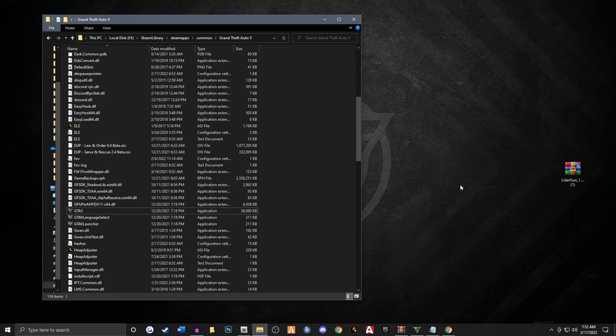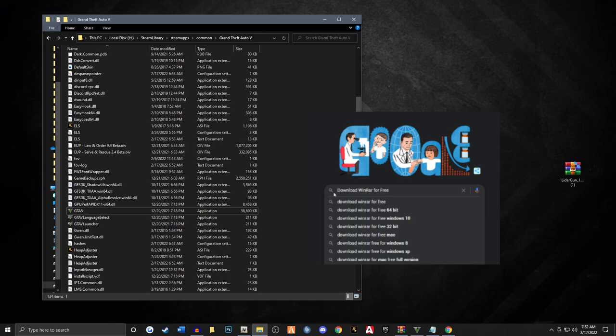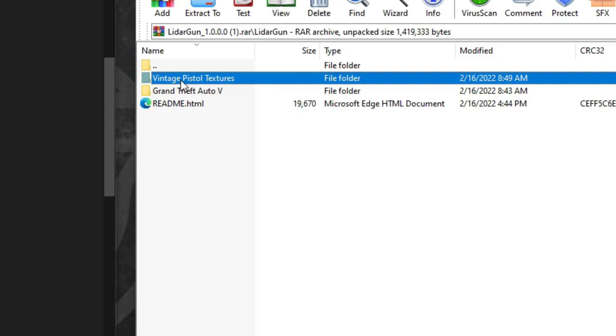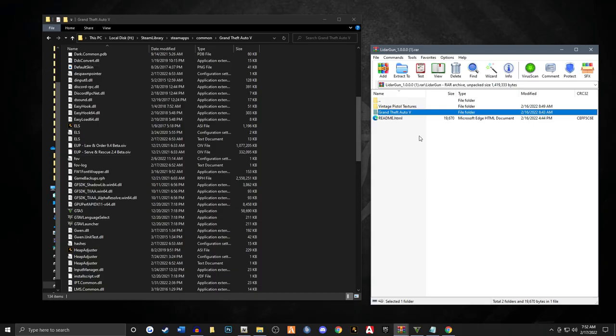We already have the download on our desktop right now. I'll be sure to link the actual mod in the description down below as well as a pinned comment. This is by Opus 49 and Ben H6021. You do need to have WinRAR or 7-Zip or a program like that to open this particular file. If you're confused by that, just type WinRAR into Google. We're going to open this up and you're going to see a LiDAR gun folder right there.